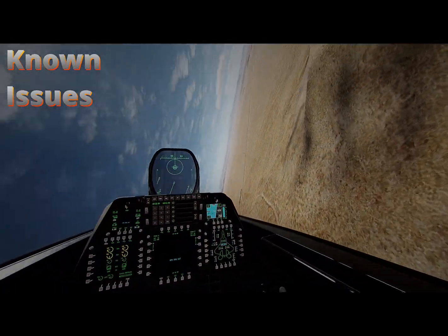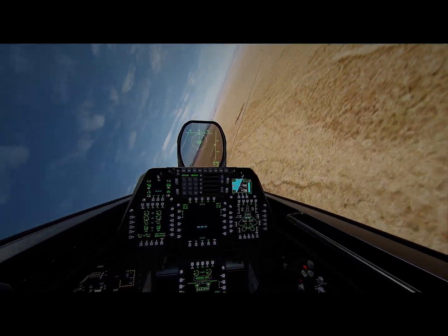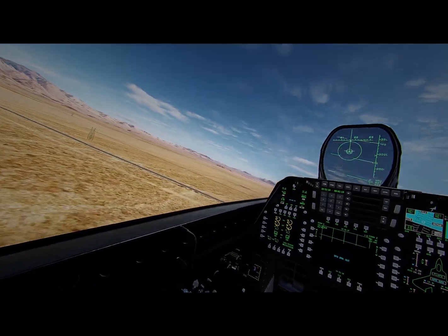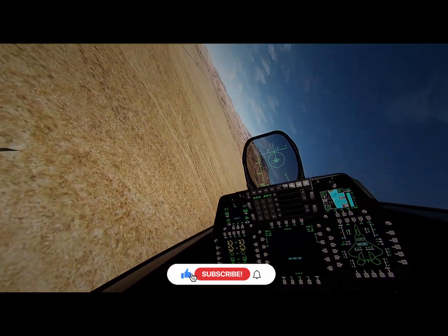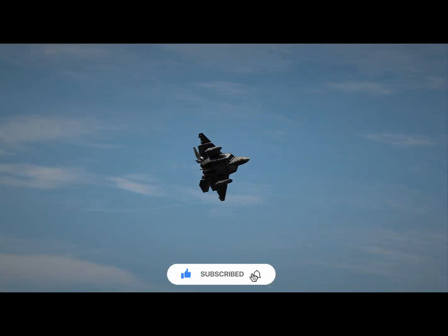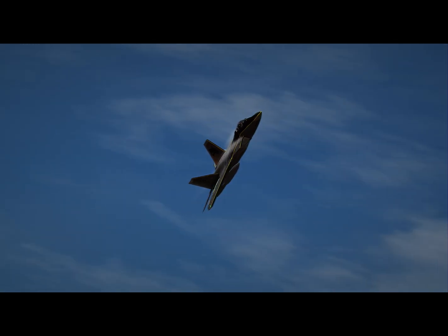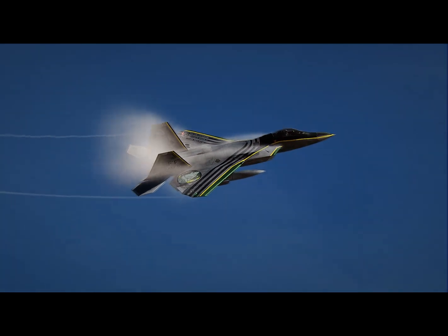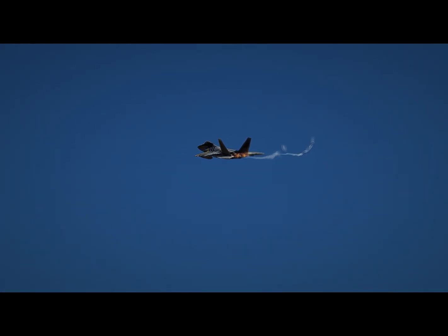First we'll talk about known issues, which honestly there's only one and it's really not that bad. There's a side slip anytime you start to bank the aircraft, as well as if you turn very hard. It's completely normal for an aircraft with thrust vectoring so it takes some getting used to. Basically the aircraft kind of drifts through the sky a little bit and you'll notice that it has a bit of residual yaw at the end of each maneuver. The team is aware of this and are working to rectify it with the next update. The effect will not be completely eliminated as it's just a nature of the aircraft's flight model, so the effect will be reduced but not completely eliminated.